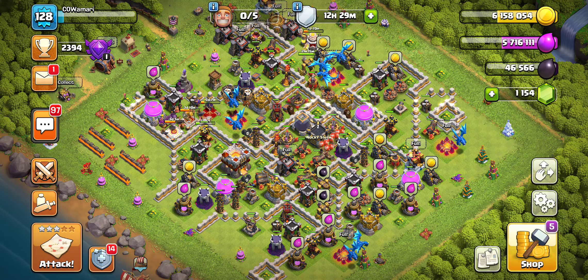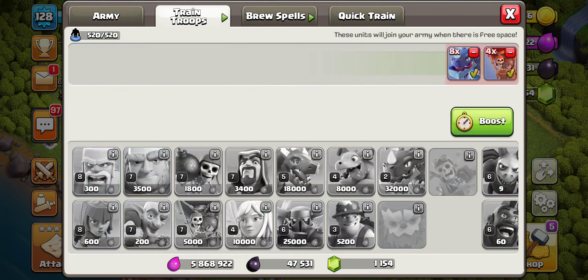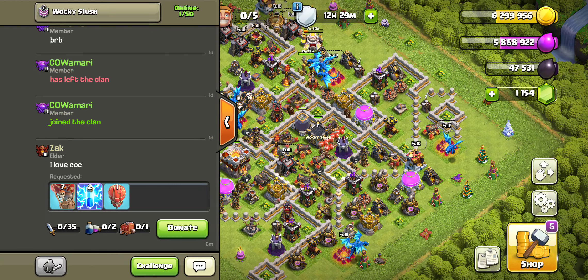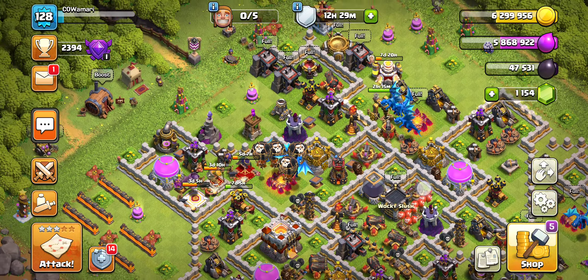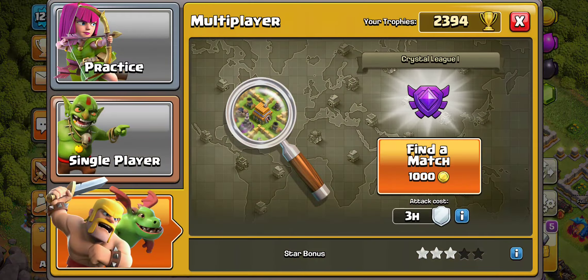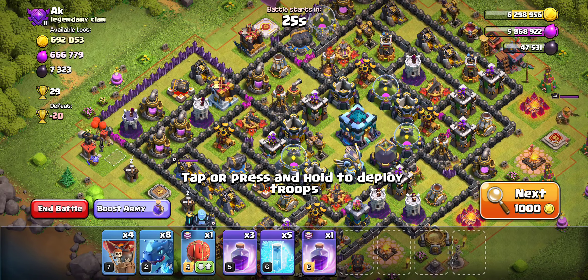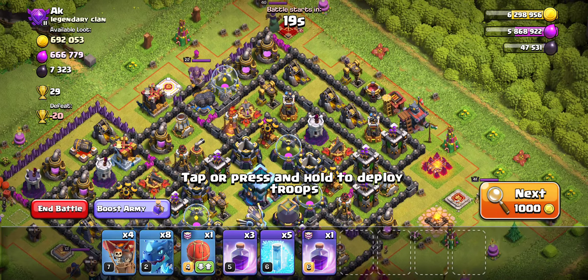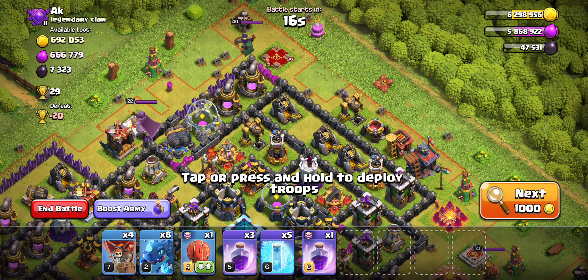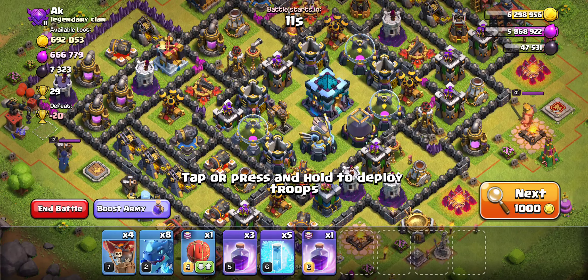Hey guys, Kau here, bringing you another video. This one is going to be Town Hall 11 Electro Dragons Farming, not Sneaky Goblins today. Just doing another farming strategy for those who do not want to use Sneaky Goblins or do not attack enough to use Sneaky Goblins. The big reason why I'm using Electro Dragons here is because this is one of the accounts I can't play on as much, so I don't have the time to do a lot of Sneaky Goblin raids.